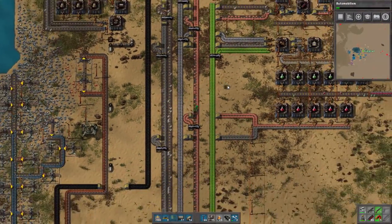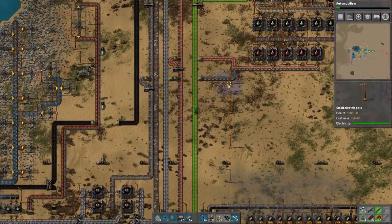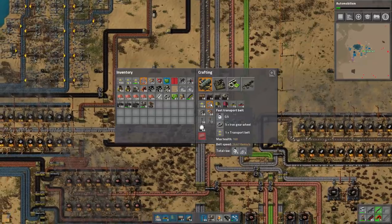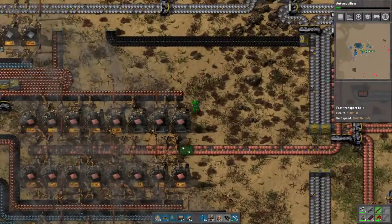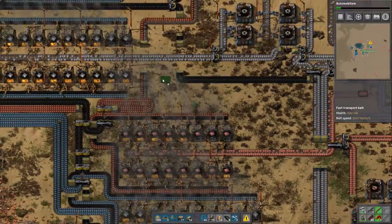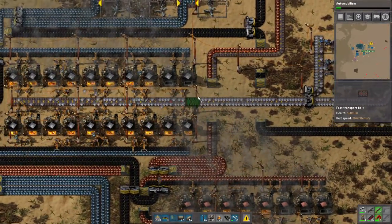I have like 35 engine units with me now. Easy engine units. So we can now make fast transfer belts. Let's do that. To improve this we're gonna simply add fast transfer belts to every single place that has issues like this.